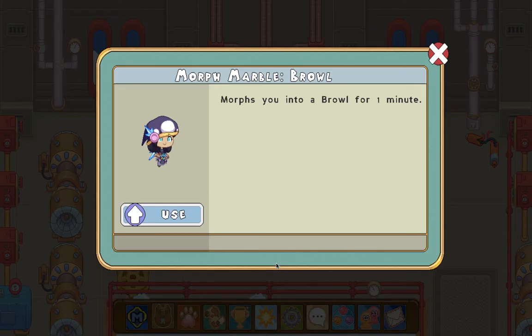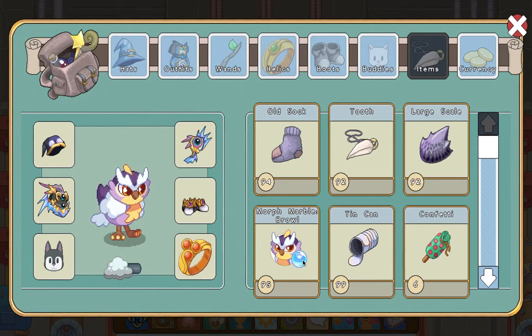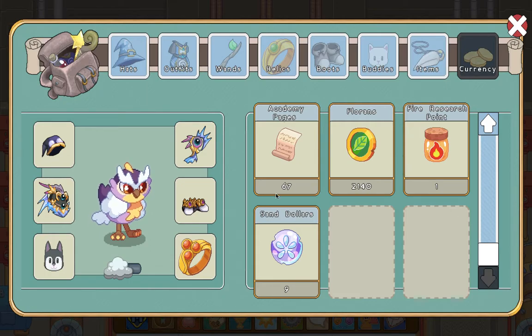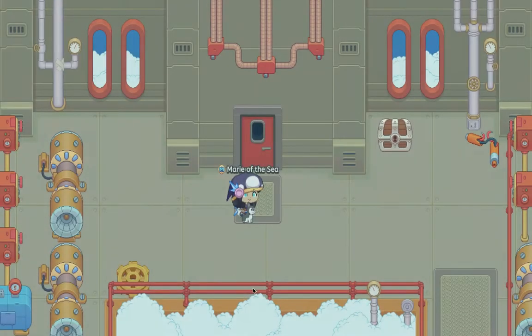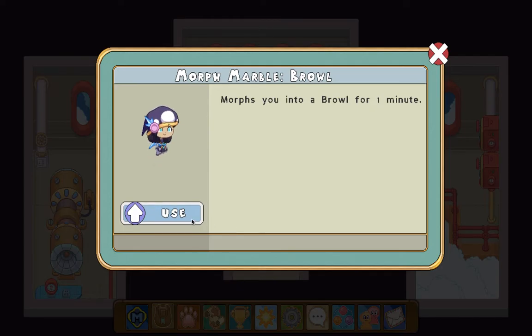So now let me see how many sand dollars I have. I'm first going to use a morph marble because I have too many — I have 199 morph marble brows. I just used four of them. I have a lot of floors. This gave us nineteen dollars! So after you enter this little door, it's like a cool and rare place. I put myself into a morph marble brow thingy again because you get it a lot of times.